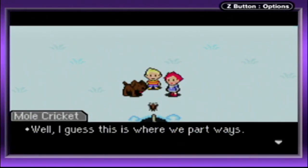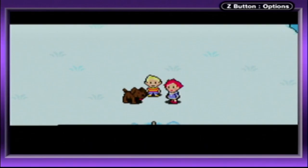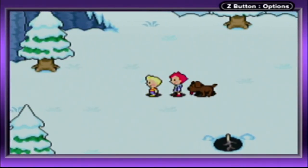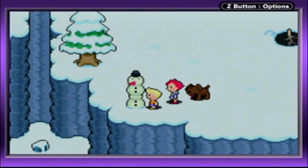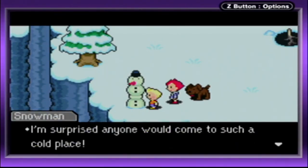So I guess this is where we part ways with the Mole Cricket. And there we go — welcome to the snowy area. I don't really know exactly what this place is known as yet, but there's actually one of the snowmen here from Earthbound, if you guys remember from the Magicant type of place that we went to. I'm surprised that anyone would actually come to such a cool place.